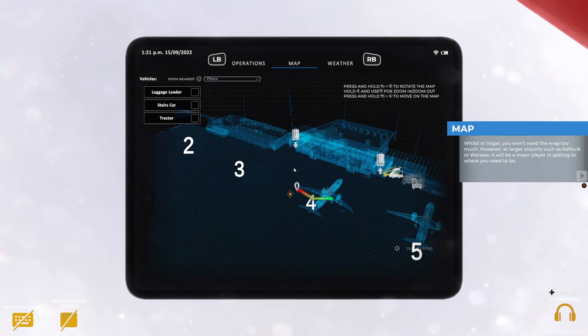You won't need the map too much here, however at larger airports such as Keflavik or Warsaw it will be a major player in getting to where you need to be. The map will show you the quickest route to your destination, and in addition the location of available airport vehicles, aircraft and aircraft stands - pretty much everything to help you navigate the apron.